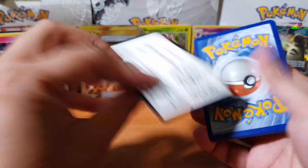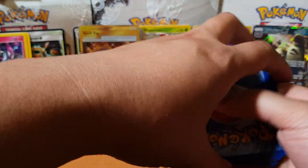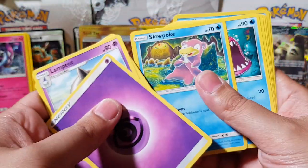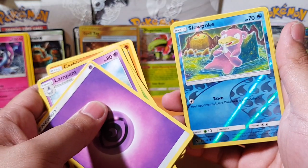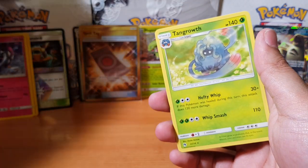And we're not gonna be getting anything sadly. Alright guys, we'll just go through this real quick because we know we haven't pulled anything. Slowpoke again — he loves eating his tail — and Tangrowth.